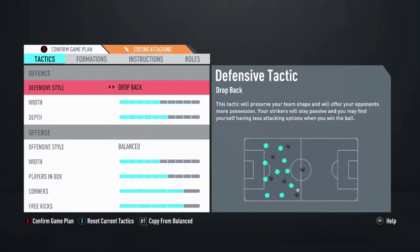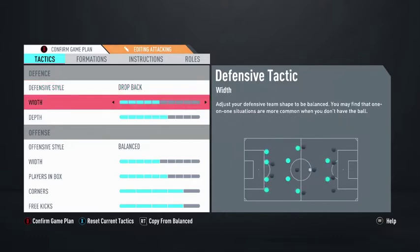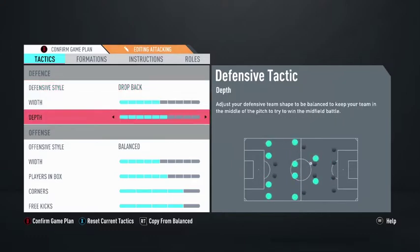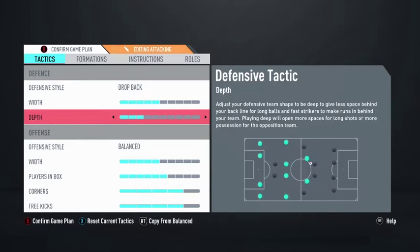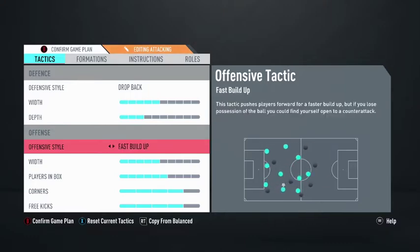Now let's go into custom tactics. Since this FIFA is kind of hard to defend, I usually go with drop back — right now I'm in Division 5 and there's teams with huge overall ratings. Drop back works really well for me. I keep width at 5, which should be good. Keeping it at 3 also works against big teams. This tactic helps you control the midfield as well as the defense.